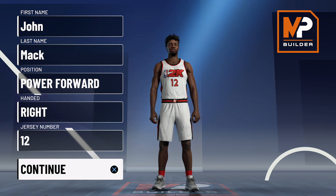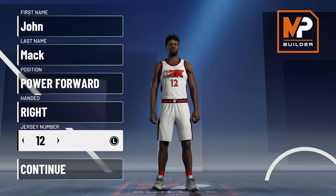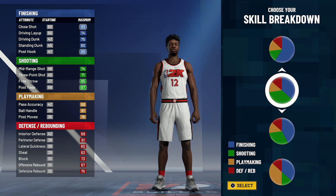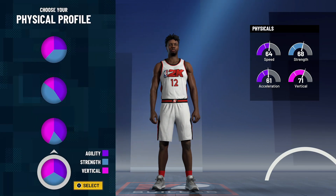Without further ado, let's get into the build. Position is going to be power forward. Jersey number doesn't matter — I just chose 12 because that's the number he's currently wearing with the 76ers. For the pie chart, we're going to go with the more green than blue pie chart, and for the physical profile, we're going to go with the balanced physical profile.